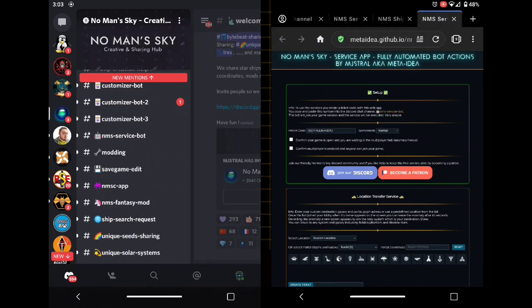Welcome to a new video. We're back on the phone because I'm going to show you a little demonstration. This is called the No Man's Sky Service App. You know me, I'm all for the modding community, and this is dedicated to the modding community. It's a method where a bot comes into game, says hello to you, sends you stuff, and allows you to go with the bot to various locations within the galaxy.